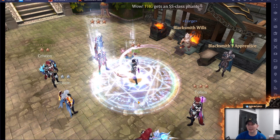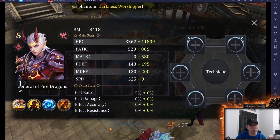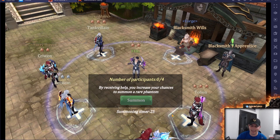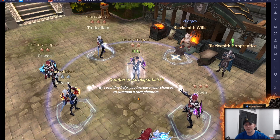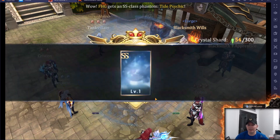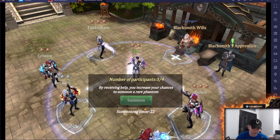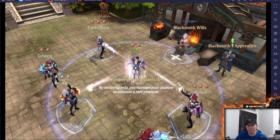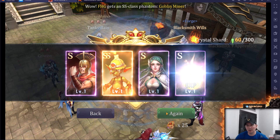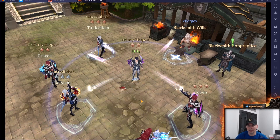We still haven't seen the secret dancer — that's who we're looking for. We got a Darkness Worshiper, which I don't have yet, and a General of Fire Dragons — both heroes we're looking to get to SS status. Everyone partaking in the summons is getting elite books as a bonus. We also got a Tide Psychic — more of a basic SS hero — and then a Goblin Miner, bringing us to 11 SS total.